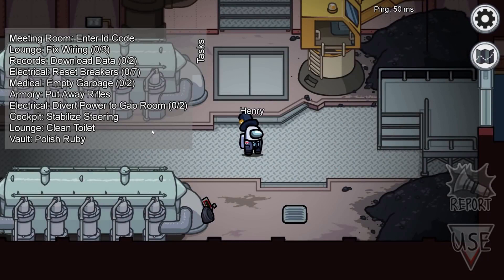Down in the engine room, not much going on, but we do have some new tasks visible: a clean toilet task, a put-away rifles task in the armory, and an enter ID code task in the meeting room. Just some new and unique tasks you'd expect with a new Among Us map, and I'm looking forward to checking them all out.